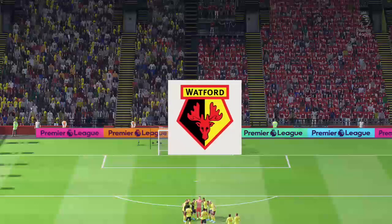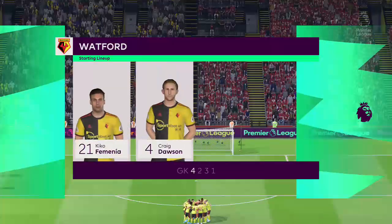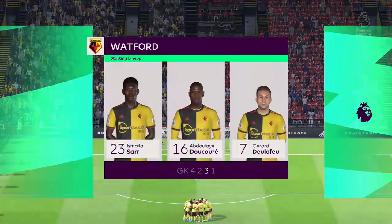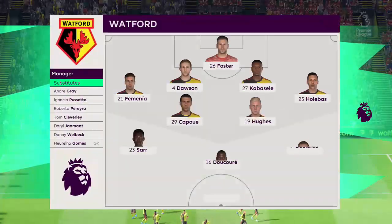The initial eleven for Watford — Lee Dixon calls it a 4-2-3-1. He really likes this formation: two central midfield players supplying support to three ahead of them, and then a lone striker with a number 10 just behind him.